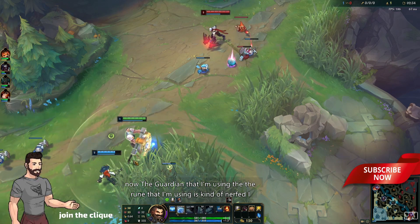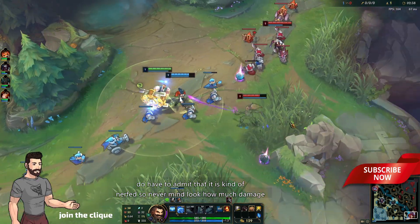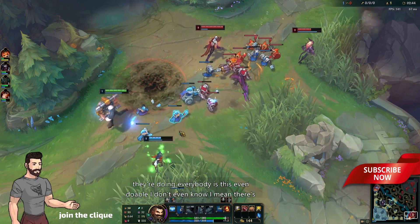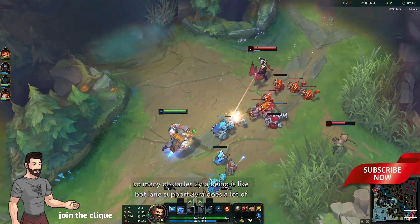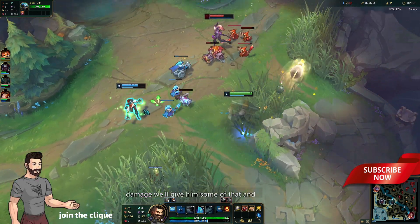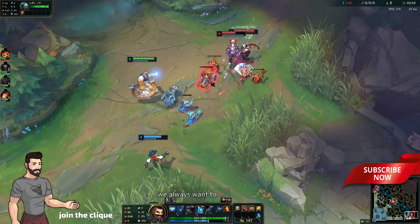The rune that I'm using — Guardian — is kind of nerfed, I do have to admit that. Look at how much damage they're doing, everybody. Is this even doable? I don't even know. Zyra as a bot lane support does a lot of damage. We'll give them some of that, and we always want to play carefully.